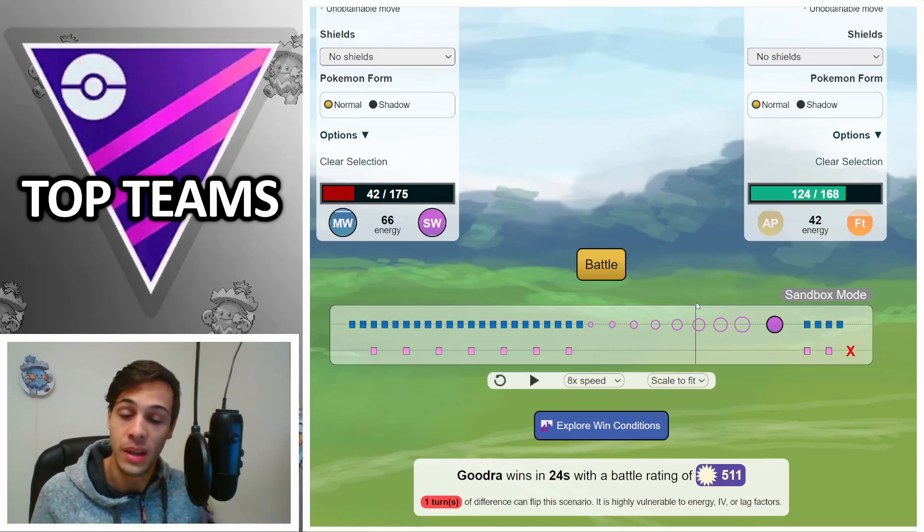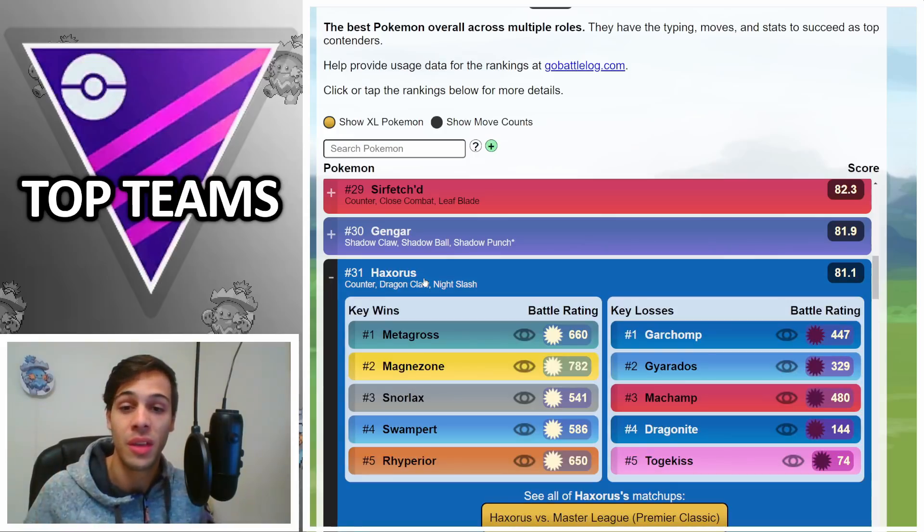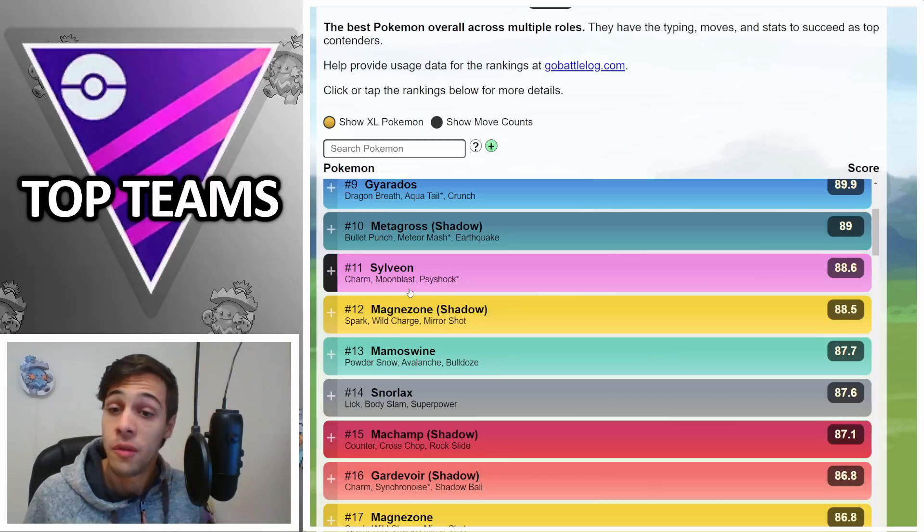Another one of my favorite Dragons is Haxorus with a really interesting moveset: Counter, Dragon Claw, and Night Slash. It's able to beat all the Steels, Snorlax, and Swampert, and with Dragon Claw coverage can hit all the Dragons. Night Slash is quite nice for that boost potential as well. It basically has play versus everything besides the Fairy types, so definitely pair it with some good Steel types to cover those.